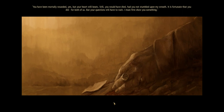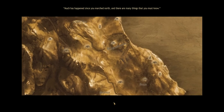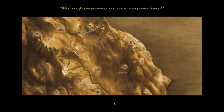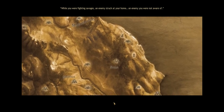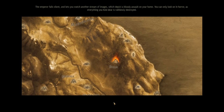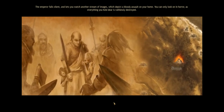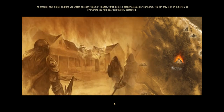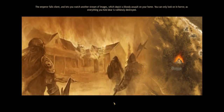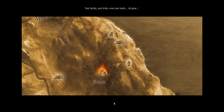'Much has happened since you marched north, and there are many things you must know. While you were fighting savages, an enemy struck at your home — an enemy you were not aware of.' The Emperor falls silent and lets you watch a stream of images depicting a bloody assault on your home. You can only look on in horror as everything you hold dear is ruthlessly destroyed — your family, your bride, even your lands. All gone.